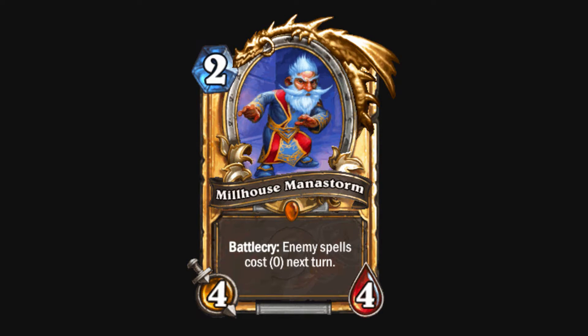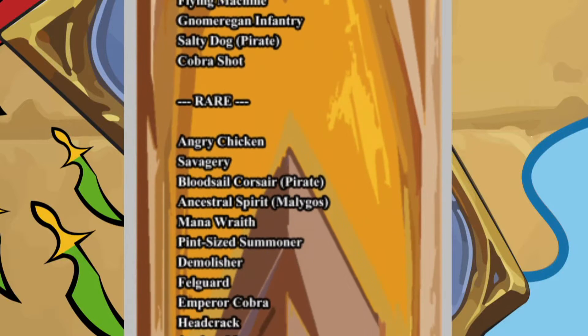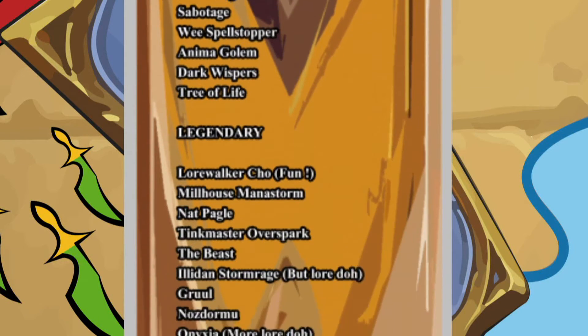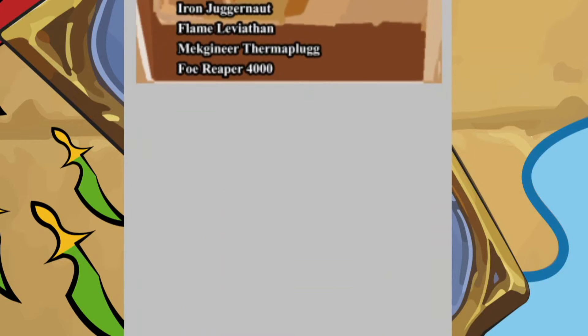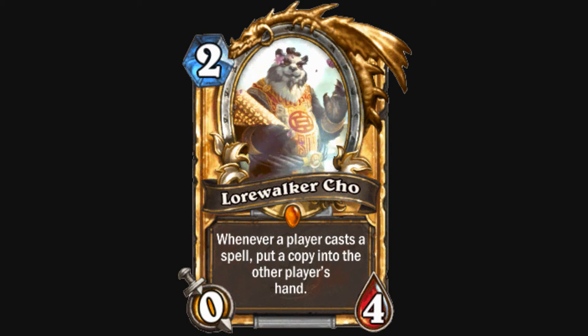Now for the more complicated part — here's a handy list of every card worth disenchanting, with helpful notes to help you know whether or not it has a use outside of competitive play. Didn't catch that? That's okay, I'll provide a list in the description. Suffice to say, anything on that list, with a few exceptions, is free game to be turned into crafting powder.